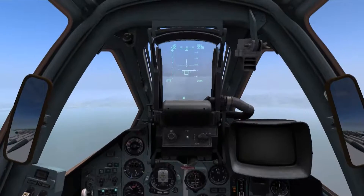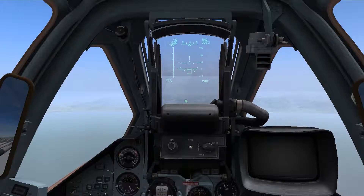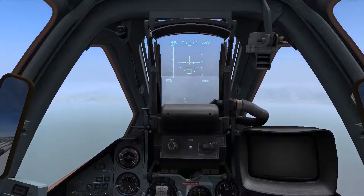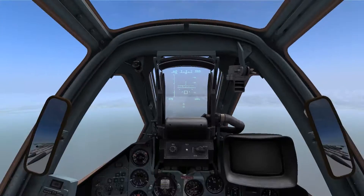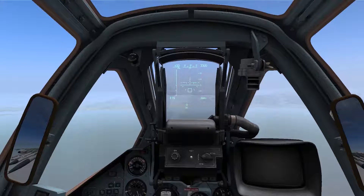Next, press I to engage the emitter targeting pod. At this point, any radar sites detected by the emitter pod will be displayed on the HUD. In this case, we can see that we have one site displayed and it's an S11.